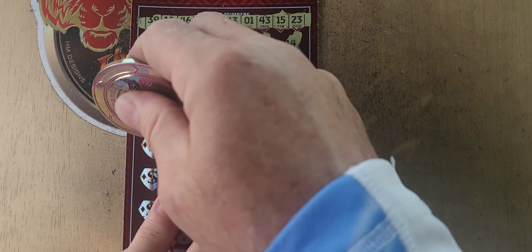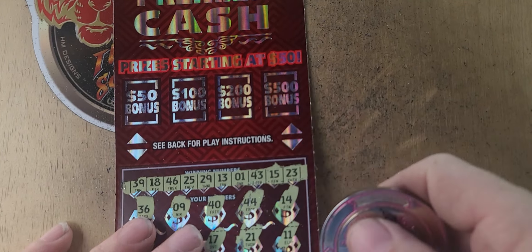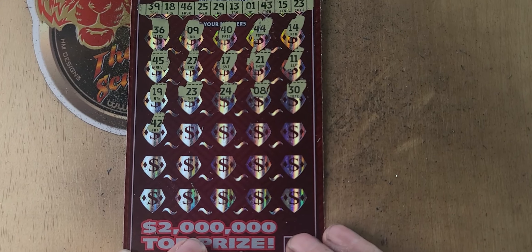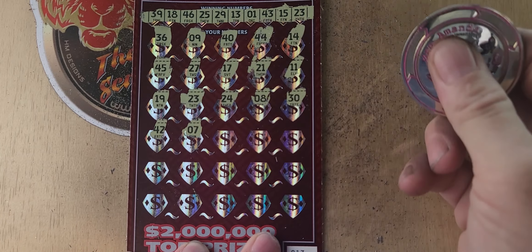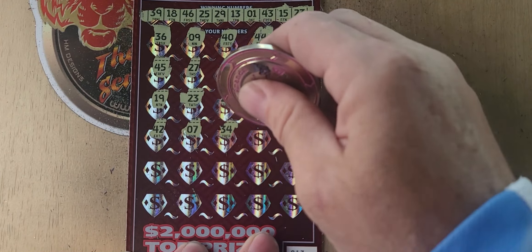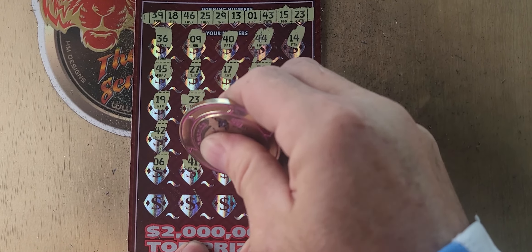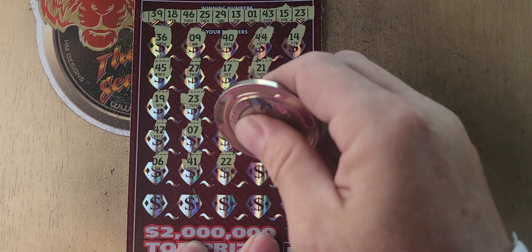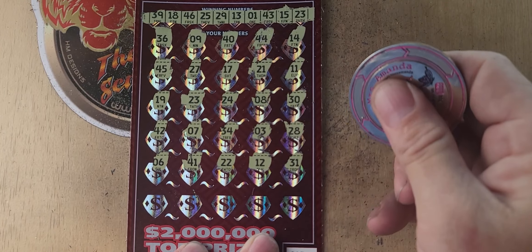8, 30, 42. So we have at least 50 dollars guys on this ticket — prizes do start at 50. 12, 7, 34, 3, 28 — we have 29. 6, 41, double deuce, 12 — we have 13. 31.